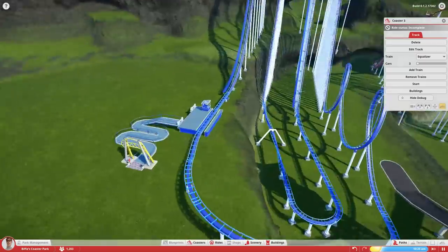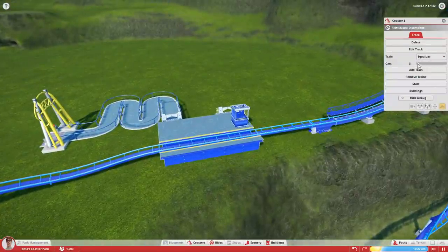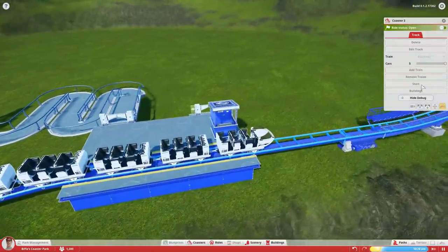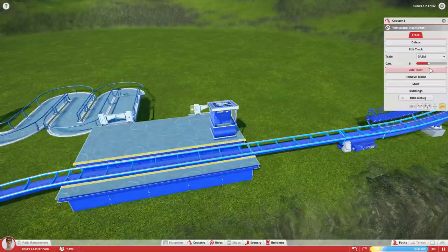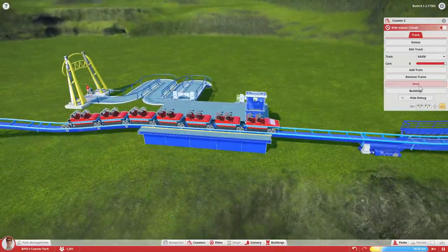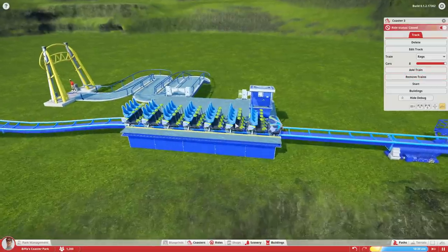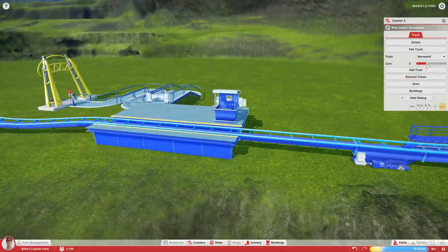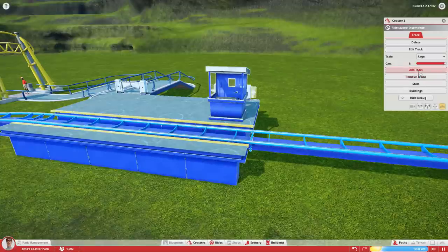Let's click on the rail and go to debug. Let's add some trains. We've got equaliser, gasm, rage, and werewolf options. The equaliser seems like a normal one. Let's remove trains and look at the gasm. Let's get the rage — we can fit eight of those. They're quite good, I like those ones. And the werewolf. Yeah, let's go with the rage — we'll get as many of those in as we can.